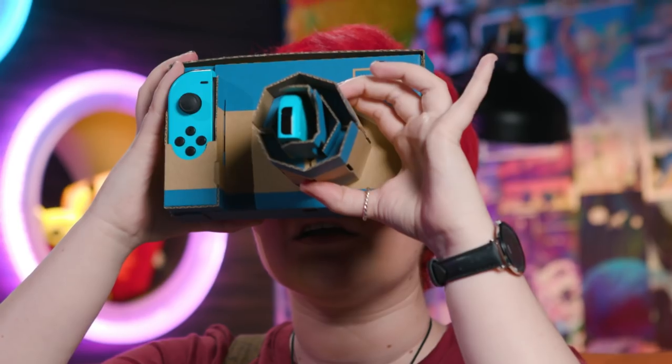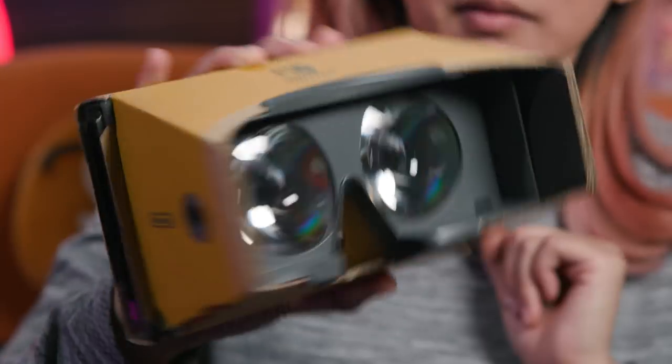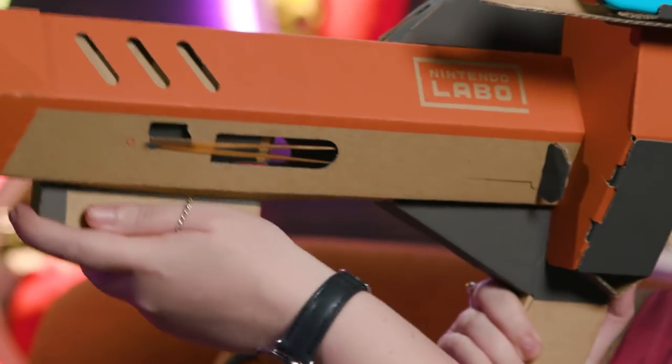All you need to get started is the Switch and the kit. Similar to the original Labo, you can buy the full VR kit that comes with all five attachments plus the goggles, or you can buy a starter kit which is made up of just the goggles and the blaster attachment. And then you can buy the other attachments separately, depending on what you like the look of.